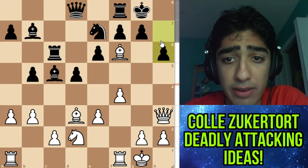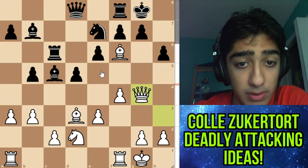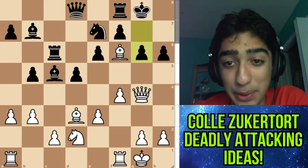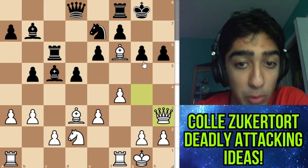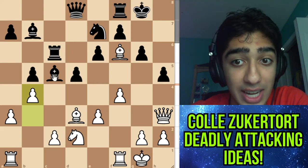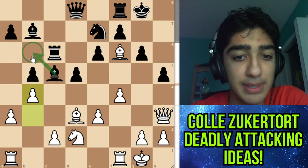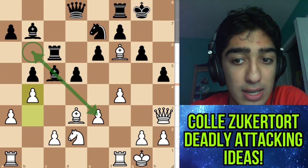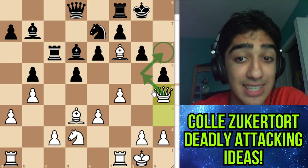Instead Tari went for h6 — a very reasonable move. How do we increase the pressure? Queen g4. If the knight moves here we can just take it and we can also take the queen. So we went g6. Going back, we provoke more weaknesses: h5, b4. Here Tari makes the final mistake — it's very hard to say why this move is a mistake. Bishop b6 is the best move — you need to have the ability to give a check at some point. Bishop d6 is maybe the nail in the coffin. After queen h4 this plan is nearly unstoppable.